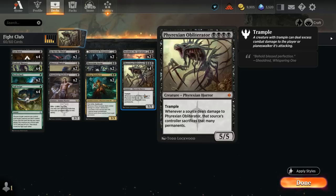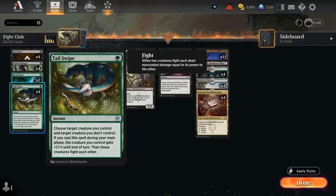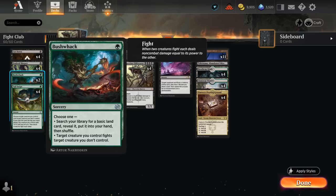four mana, 5-5 Trampler, saying whenever a source deals damage to Frexian Obliterator, that source's controller sacrifices that many permanents — so it can punish opposing creatures for blocking it. We can also combine it with our own fight effects to force the issue. We've got four copies of Tail Swipe, a one-mana instant that can give our creature +1/+1 before fighting if we cast it in our main phase, but we also have the advantage of casting it at instant speed during the opponent's turn. We also have two copies of Bushwhack, which can search up a basic land to help hit our land drops, and otherwise acts as a one-mana sorcery-speed fight effect.